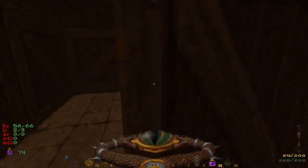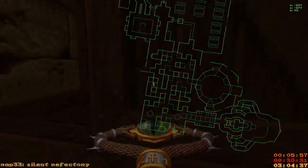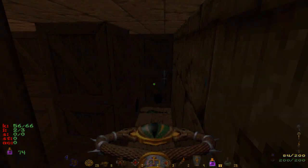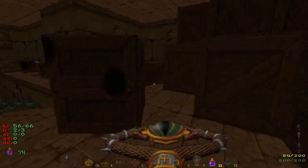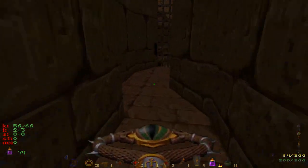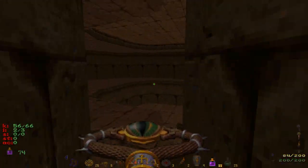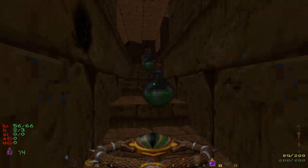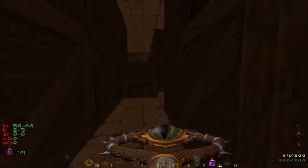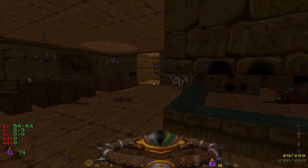There's some way to get in there — maybe another way. You can definitely hear noises. There's obviously some way to get in there, probably a key or something. Well, we'll go back in here — oh look, the door was opened!